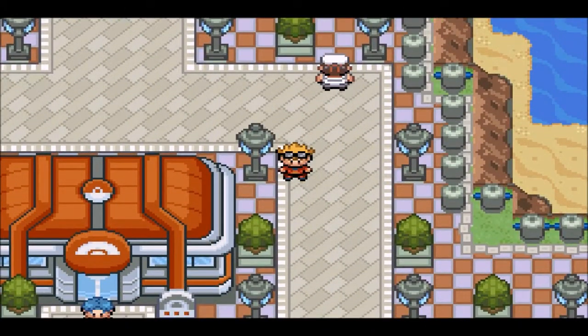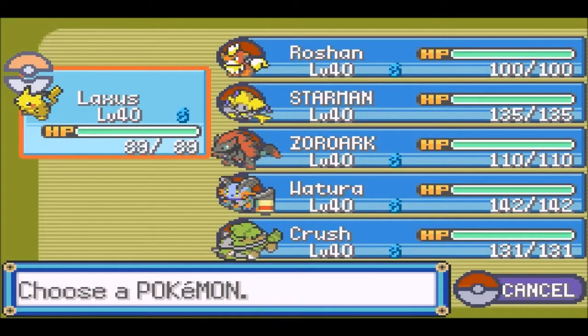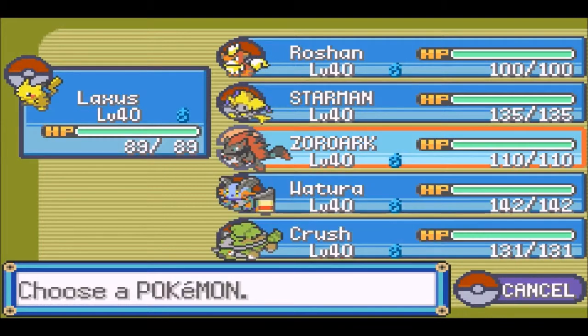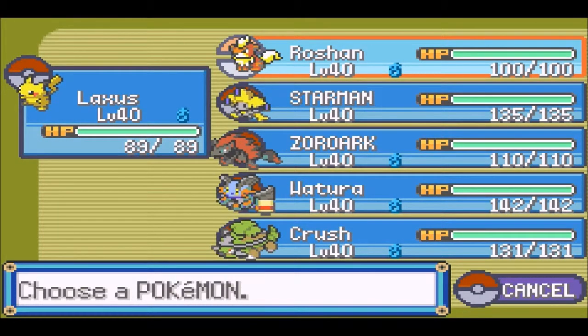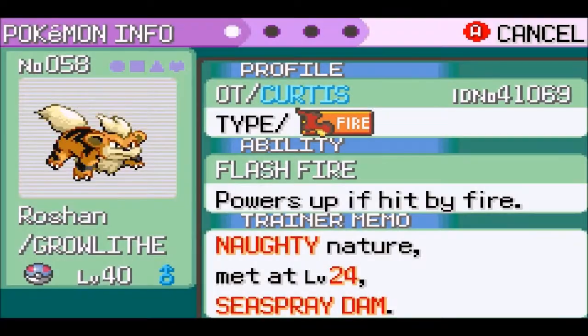Hello everyone, the Sheepkyou here and welcome back to Pokemon Glazed. And as you can see, here's my team. My team is very good right now. Everyone is up to level 40. As you can see, I've got a new member here, Roshan the Growlithe.